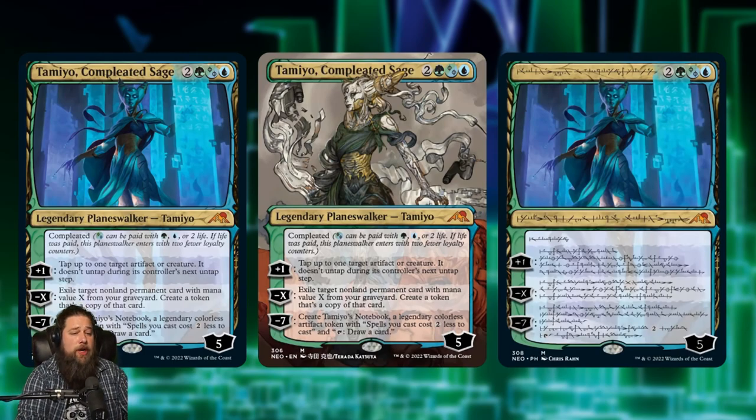As for abilities: plus one, tap up to one artifact or creature — it doesn't untap during its controller's next untap step, so some good defense. Negative X, exile a non-land permanent with mana value X from your graveyard and create a token copy of it — kind of Simic reanimation. And negative seven: create Tamiyo's Notebook, a legendary colorless artifact token where spells you cast cost two less and you can tap it to draw a card. Weird note — that's not an emblem, it's just an artifact token, which means it can be destroyed, which is really, really strange.